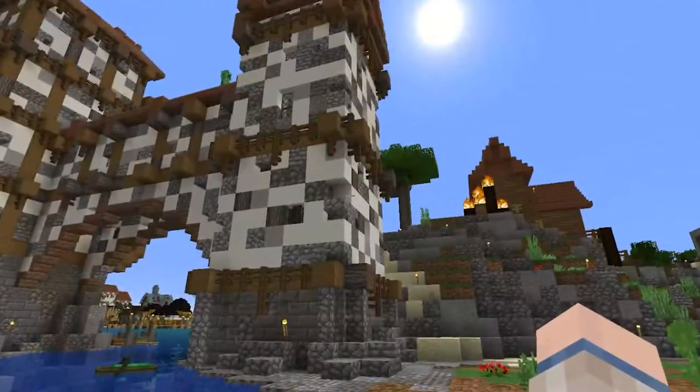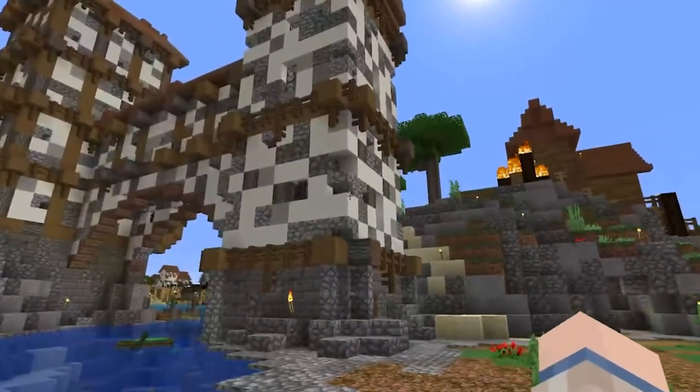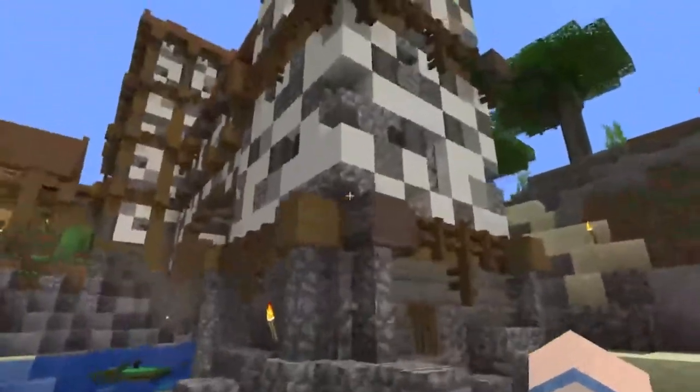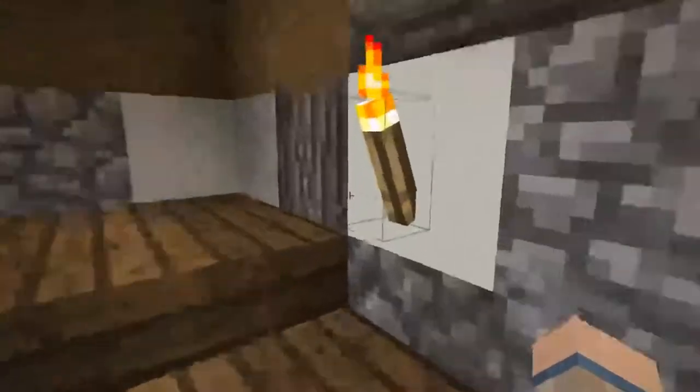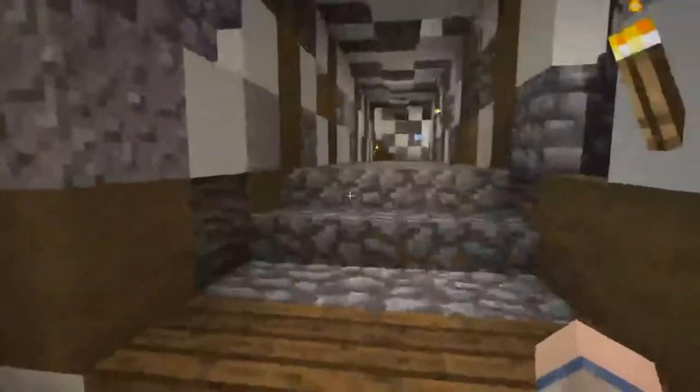It looks good in Bdubs' texture pack with the darker brick, but it looks fine with the bright red brick as well. The red brick and the acacia wood and the clay seem to go together pretty well. I wanted to make it look rundown - an old building. I didn't finish the interiors. There are holes in the walls - it was probably plaster over stone that's eroded away. And this is the bridge that crosses the river.